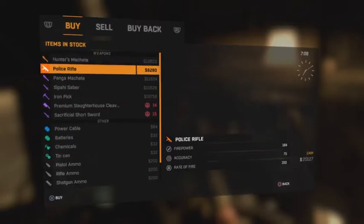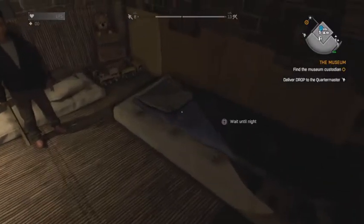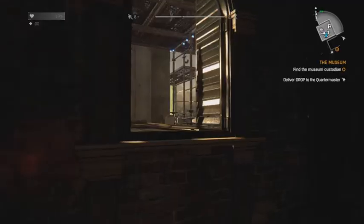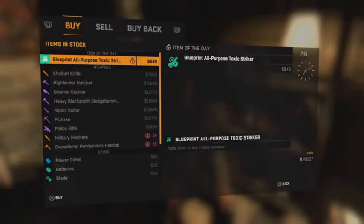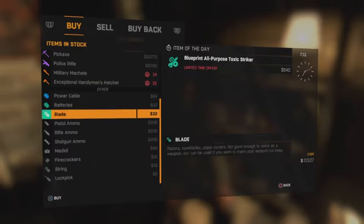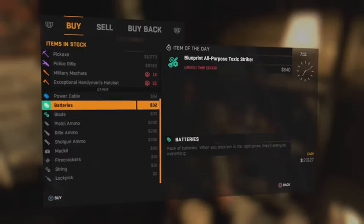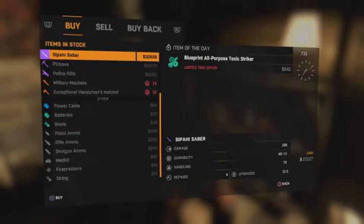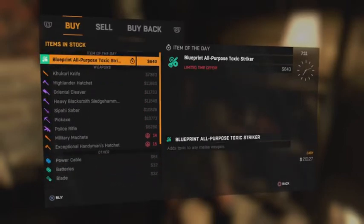Now if you scroll through the weapons and there's no weapon you really want, you can use this small tutorial to update the weapons inside the shop quickly and easily. The first thing you want to do is go to any bed and wait until night. Once it's night, go to your bed again and wait until the morning. Doing this skips the game one day and updates the inventory of the salesman. As you can see, there are now different weapons that he sells. Another advantage is that batteries, blades, power cables, and many more items are also available to buy, as well as blueprints.